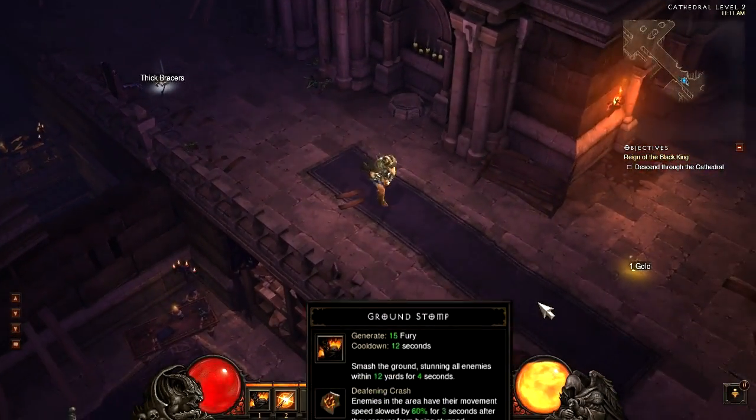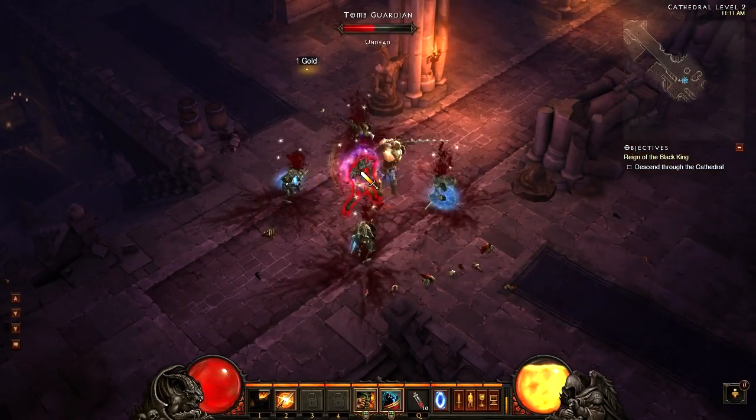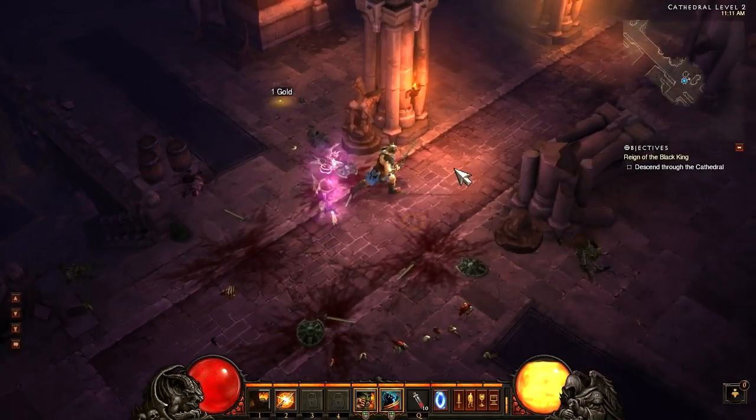Next up for the Barbarian we have Ground Stomp, the new rune is called Deafening Crash. Enemies in the area have their movement slowed by 60% for 3 seconds after they recover from being stunned.